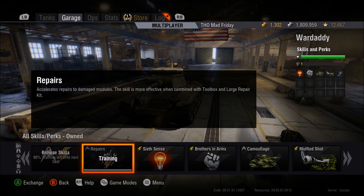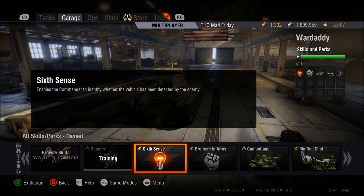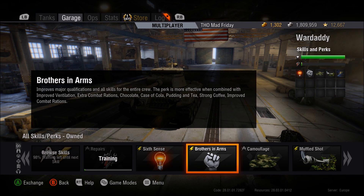Not a bad crew for tier 7 — five fully trained skills. Sixth sense is a must because no matter how sneaky you are as a sniper, if you get spotted you want to be getting out quickly. Sixth sense gives you early warning that you're on the map and people are going to shoot at you. Brothers in Arms is on this one — it's not as important as on heavy tanks, but it brings up all major crew skills. With cola, the reload is very acceptable and view range is good too.